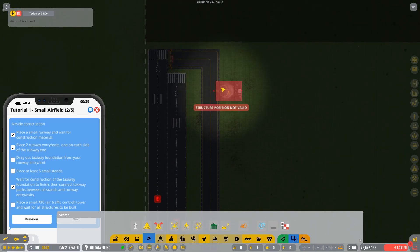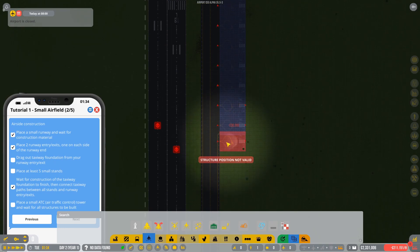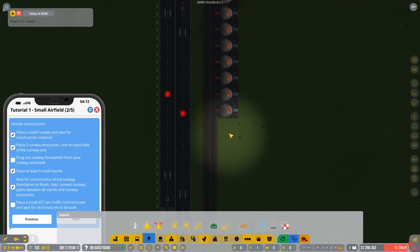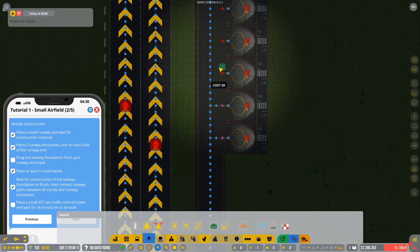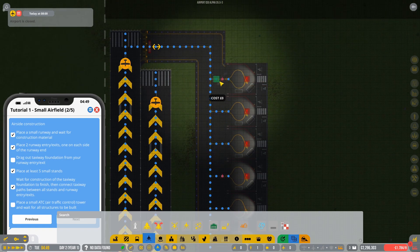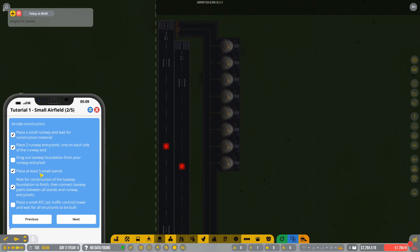I'd recommend leaving some space in this area because we're going to need a fuel dump and a few other things here. Start placing stands from here — one stand is five squares wide, so leave room to extend the taxiway later. Place one, two, three, four, five, six, seven, eight stands. Once those are built, connect them using the taxi pathway — just connect across like this and you'll see the icons disappear from the stands.